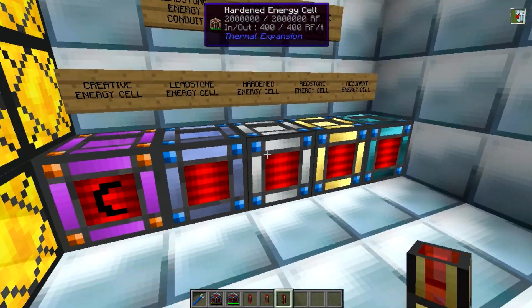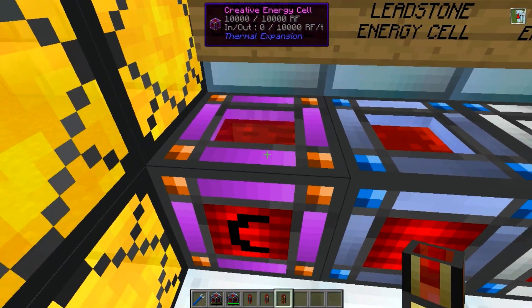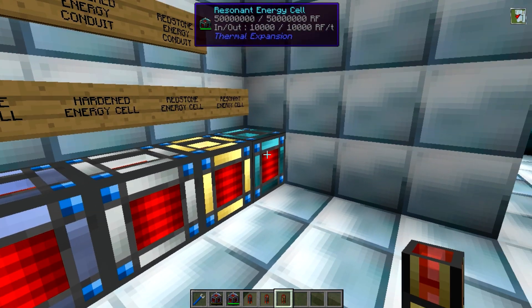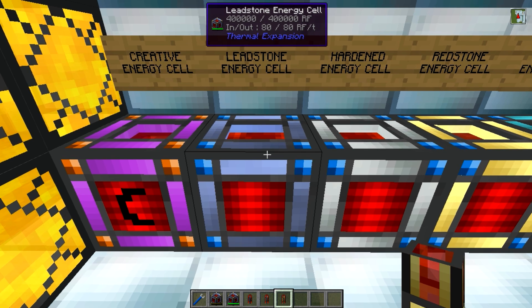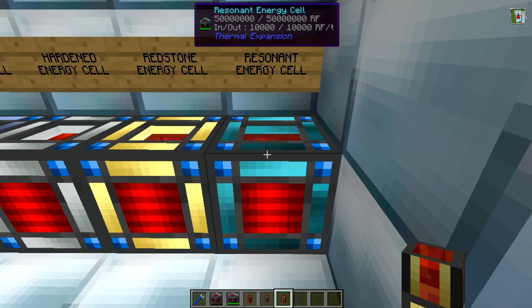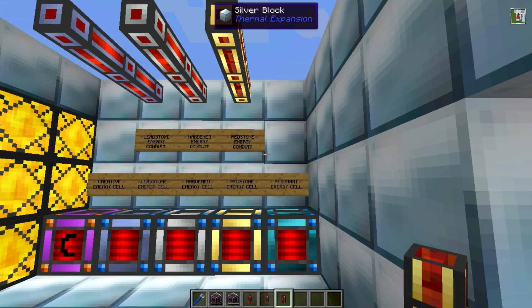The mod adds five energy cells to the game. The first is the creative energy cell, which is essentially just an infinite power source. You then have four varying tiers: the leadstone, which holds 400,000 Redstone Flux; the hardened, which holds 2 million; the redstone, which holds 10 million; and the resonant, which holds 50 million — an obscene amount of power.